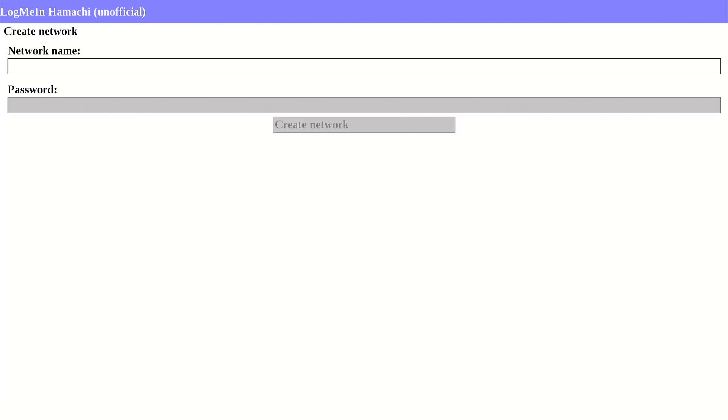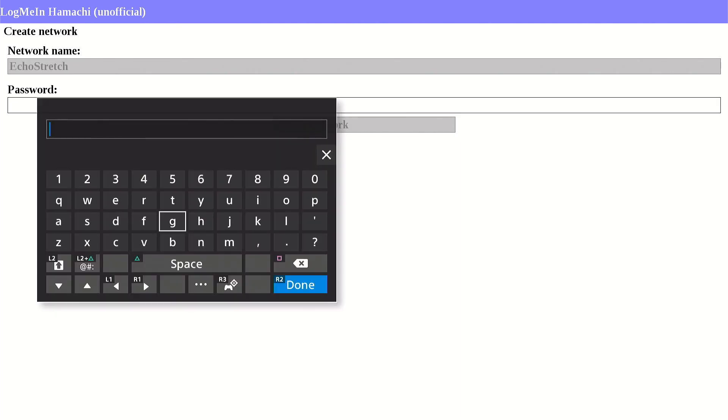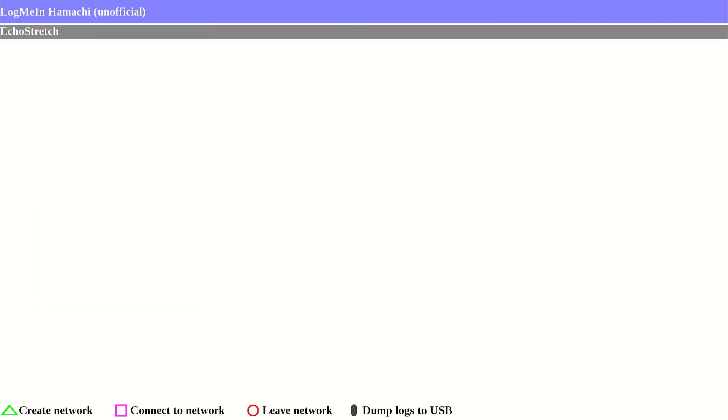You can name the network whichever you want. For the video I'll just go with EchoStretch. We'll hit R2 to be done, and the password we'll just go 1 to 8. Go ahead and hit done and it will create the network automatically.